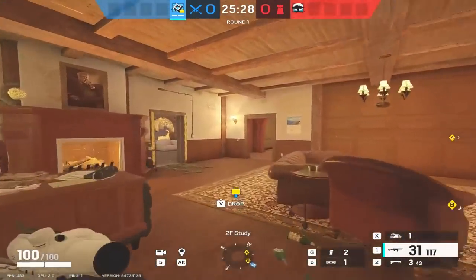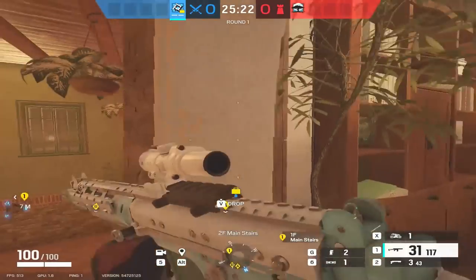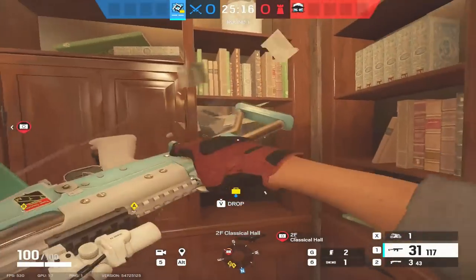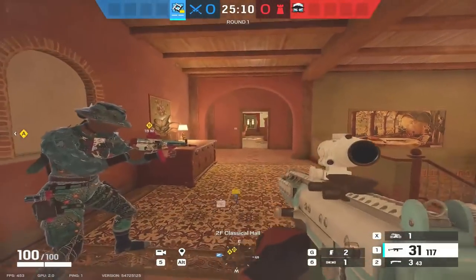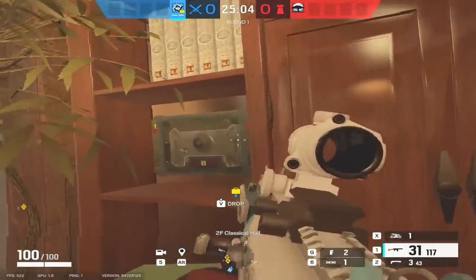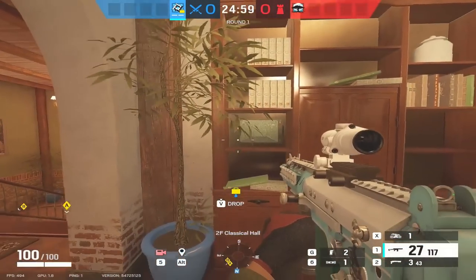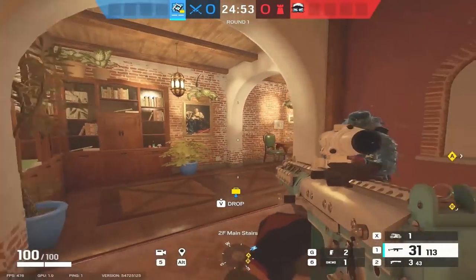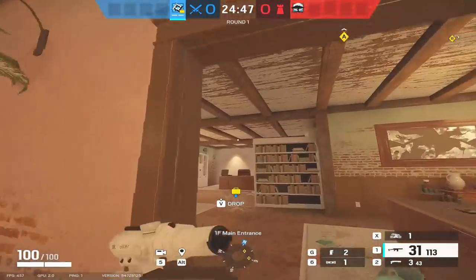I also want to stress the value of default cameras on attack. With Brava the exciting thing is getting banshees or bulletproof cams — and what a bulletproof cam spot this is, you get sound for Study and main stairs. Attackers always come up here and never look back, and if they do look back they can't destroy it — they can only punch it, but you can still hear sound through it anyway. Default cams are really, really underrated.